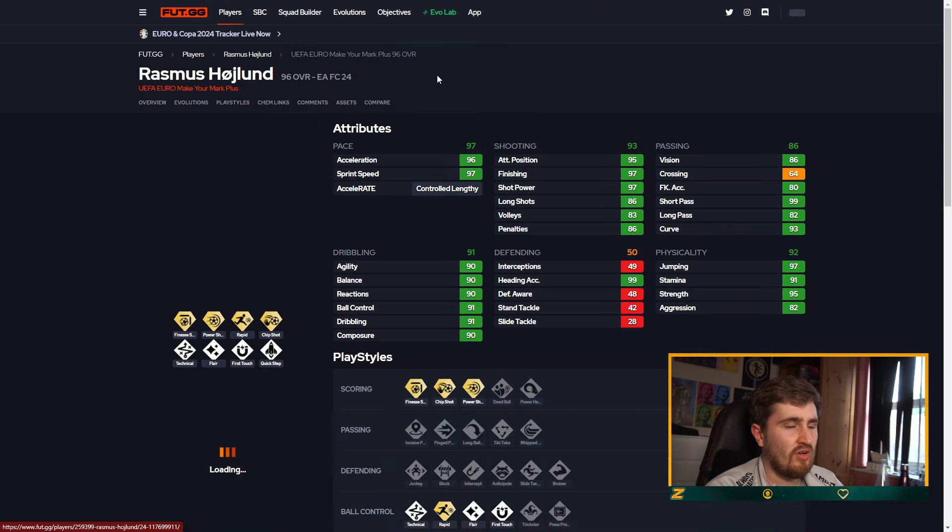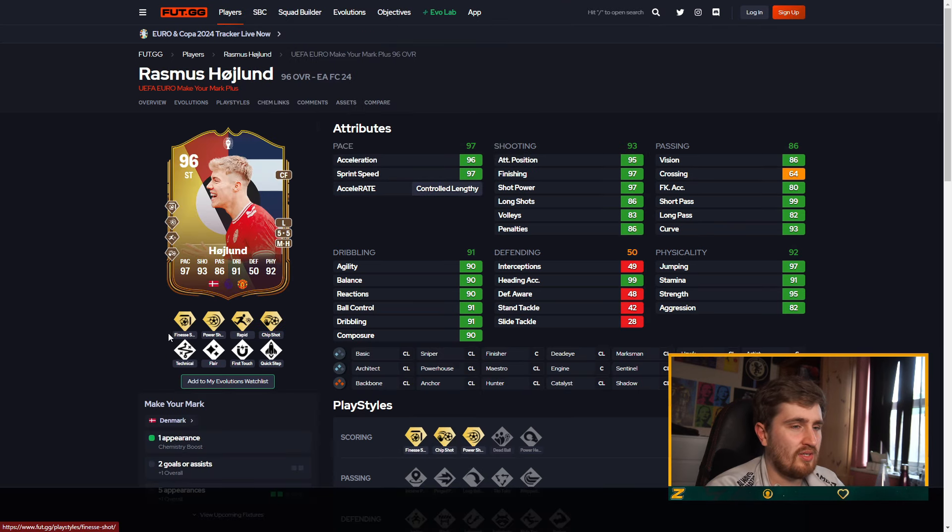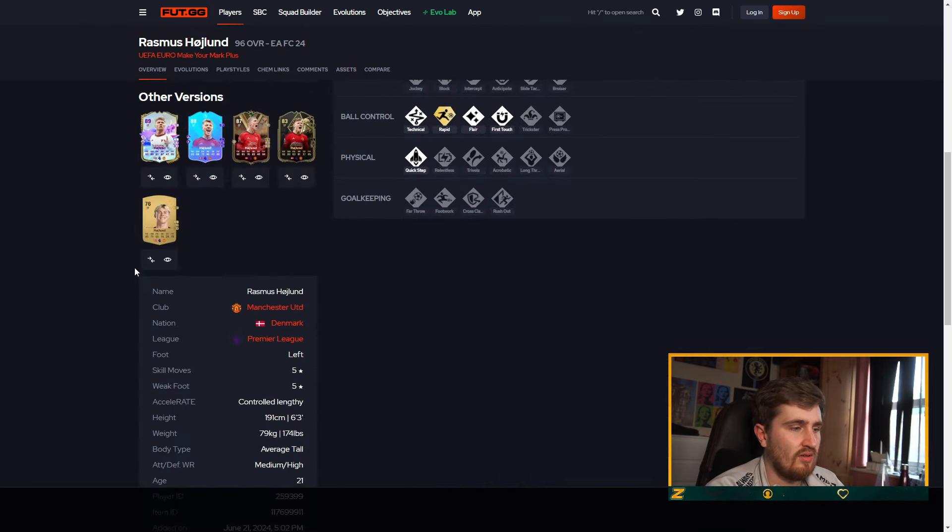Haaland somehow got higher aim than Trent. Finesse, Rapid — yeah he'll be amazing. He's five-five as well — jeez, why is Haaland so good?